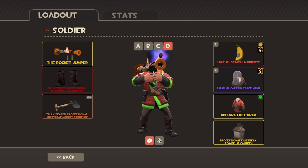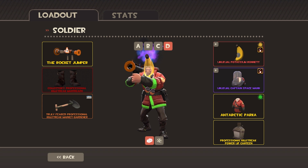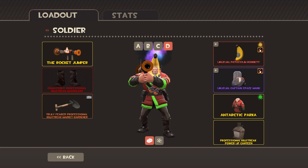I just like the greenness of this one. I don't know what it would look like with yellow — I probably think it would look really good too, but that's my taste. I have the Rocket Jumper because this is my rocket jumper class, with the Collector's Professional Kill Streak Mantreads and the Strange Market Gardener.